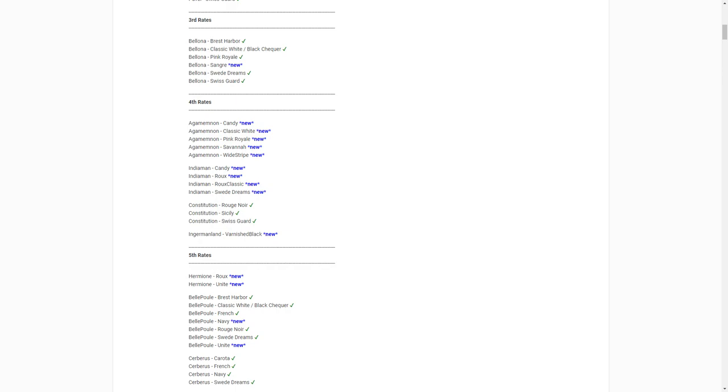From Fifth Rates, we've got Hermione — don't be misled here. Whenever the devs say Hermione in the files and other places, they mean Santa Cecilia. When they refer to the French frigate, they say La Hermione. So here are two new paints for Santa Cecilia. We've got two more paints for Belepool, and four paints for Cerberus staying unchanged. The Carota paint shows how Cerberus used to look in the old times of Naval Action. Then we've got Endymion with lots of new paints, Essex with one more paint called Unite, a Frigate receiving five more paints, a Pirate Frigate receiving one paint called Outlaw. Surprise is finally getting six nice paints, and Trincomale is supposed to receive one more paint.